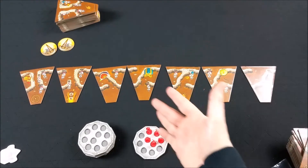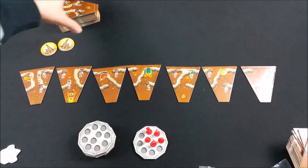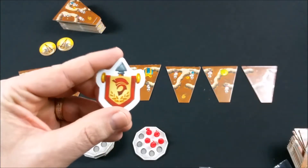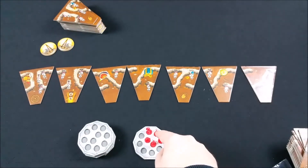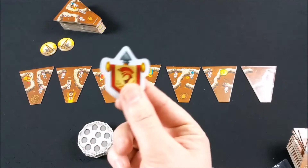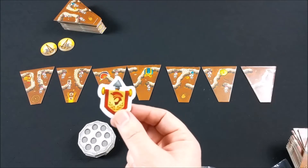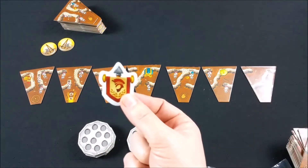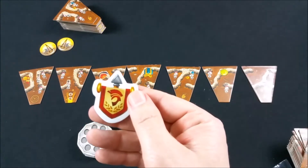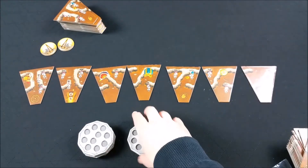S'il y a moins de tuiles que de joueurs, le tour est terminé. On complète alors la rivière en remettant de nouvelles tuiles et on redistribue le jeton premier joueur. Pour cela, on regarde celui qui a le plus de fourmis rouges dans sa fourmilière sur ce plateau — celui qui en a le plus devient le nouveau premier joueur. En cas d'égalité, le premier joueur en place choisit à qui remettre ce jeton, y compris à lui-même.